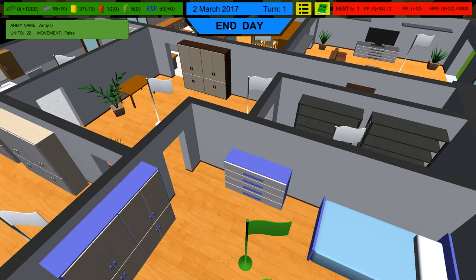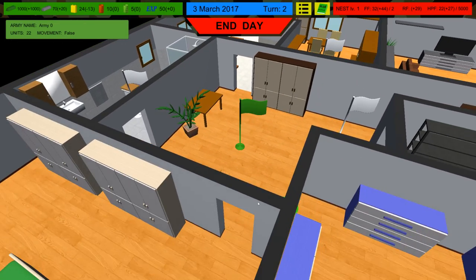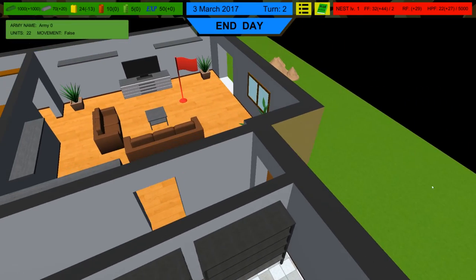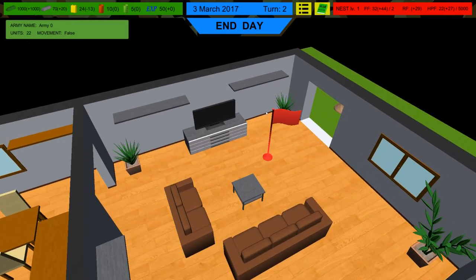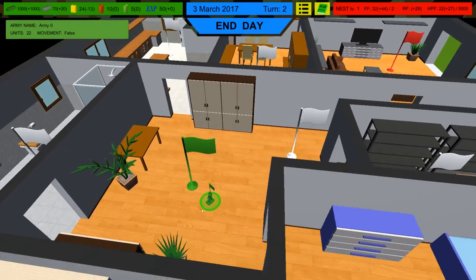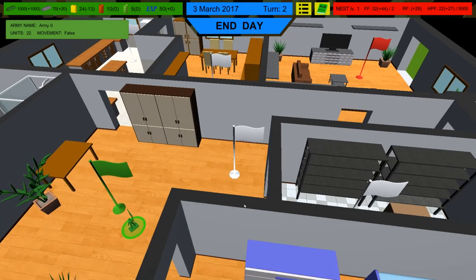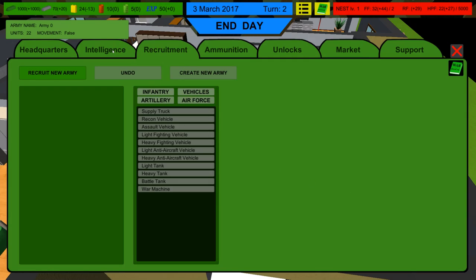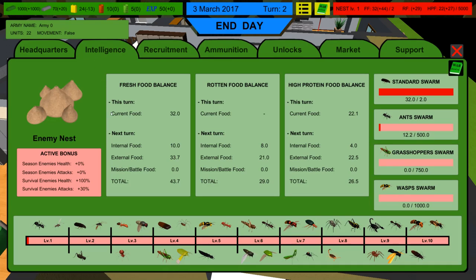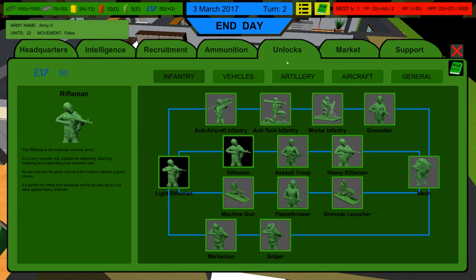We're going to move that unit out to hopefully capture the main area. Because of the fog of war I thought we'd have no idea where the insects are, but we can clearly see they are at least in the living room because that flag has been captured. We also have an intelligence screen where we can kind of see how they are — which is really convenient. Currently they only have ants, and you can see they go all the way up the tech tree so you can get an idea of what you're going to be up against.